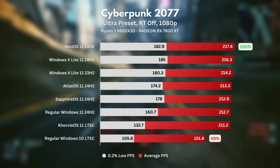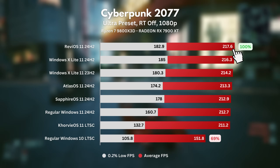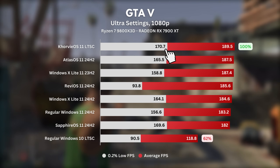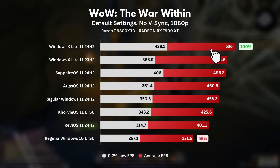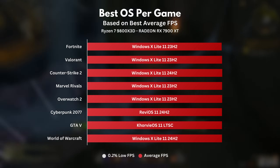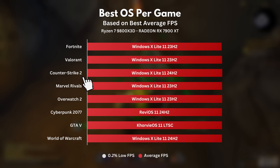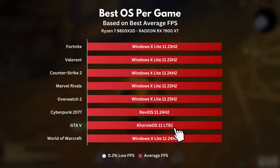Once again, in Cyberpunk 2077, the results across the board were pretty similar, but we got the best average FPS with RevEye OS 1124H2, and the best lows with Windows 11 X Lite 24H2. For GTA 5, we've got Core V OS 11 LTSC as the clear winner with both highest average FPS and highest 0.2% lows. And once again, in World of Warcraft, we had Windows 11 X Lite 24H2 with both the highest average and 0.2% low FPS. To summarize the best OS per game: Windows 11 X Lite 23H2 performs the best for Fortnite, Valorant, Marvel Rivals, and Overwatch 2. Windows 11 X Lite 24H2 performs best with Counter-Strike 2 and World of Warcraft. Then RevEye OS 1124H2 for Cyberpunk, and Core V OS for GTA 5.